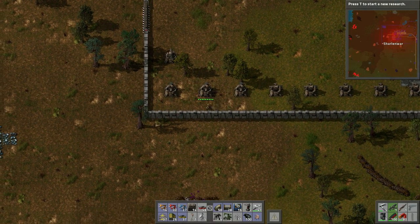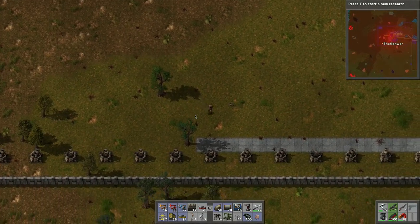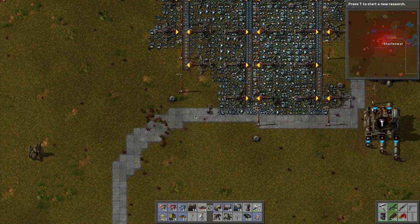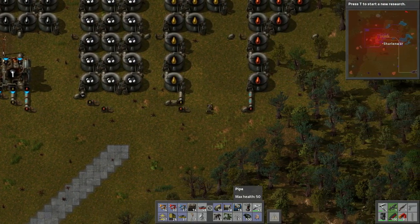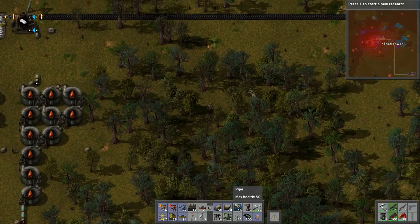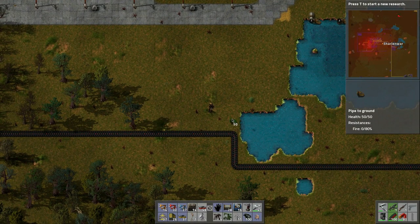We're going to have to check these turrets every once in a while — that's just the way it goes. With the wall of turrets though it should be okay. I have them far back on purpose because I want to see how well they do — it's more of an experiment. Let's hook in this oil. Where do we need to start again? We'll bring the pipe down, bring it down.